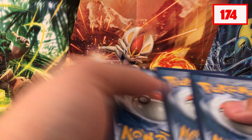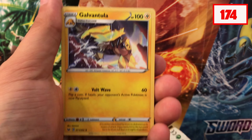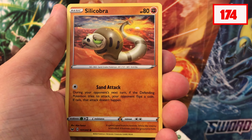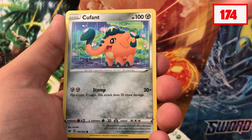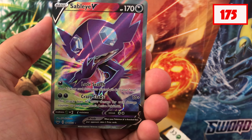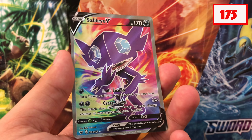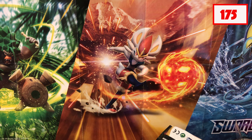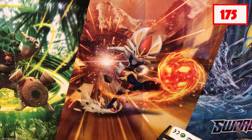Gotta say Snorlax is looking pretty good for you. Last pack of the Morpeko box: Energy, Galarian Linoone, Energy Switch, Scorbunny, Silicobra, Yamper, Grookey, Cufant, Cinderace... whoa — a full art Sableye V! Let's go! That is probably one of my most wanted full arts out of all of them — that is an absolutely gorgeous Pokémon card. I take it back — this Sableye V card might have done it for that box.